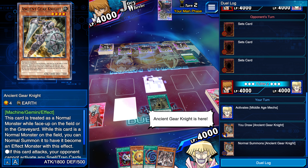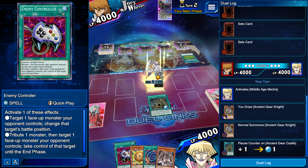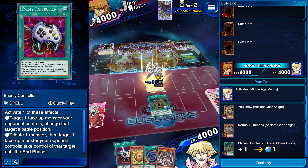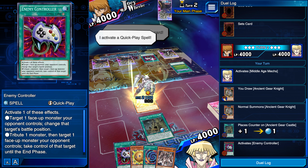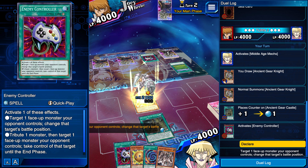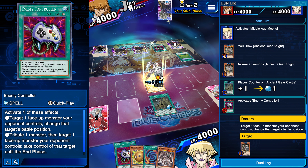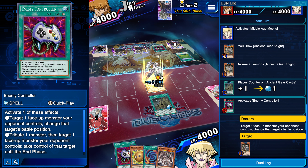I'm going to normal summon this and then I'm going to put my Polymerization down, in case he has like Storm or whatever, or if he's running Gladiator Beasts. Why? Huge mistake, huge mistake. But if you want, I guess.